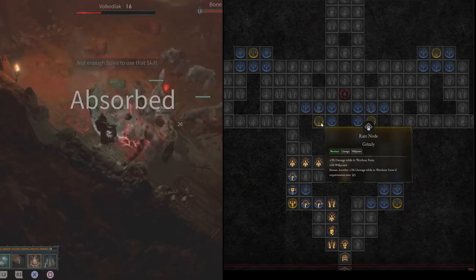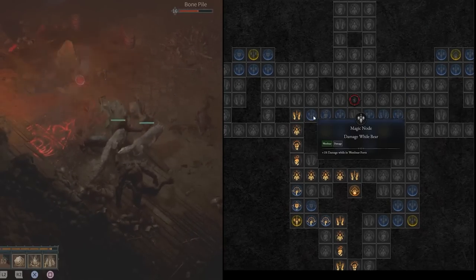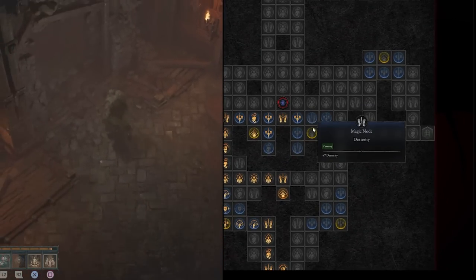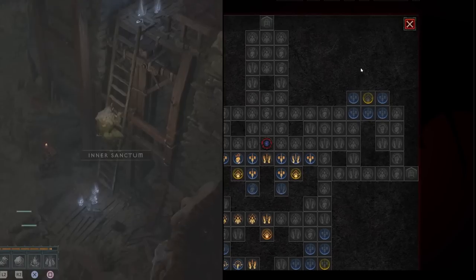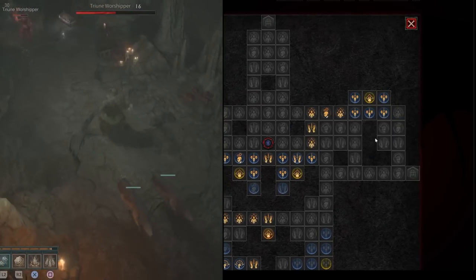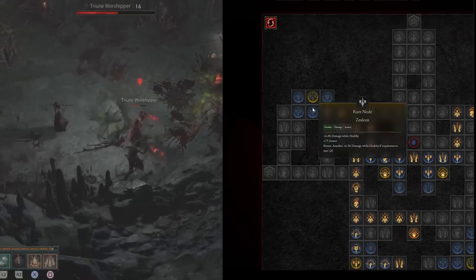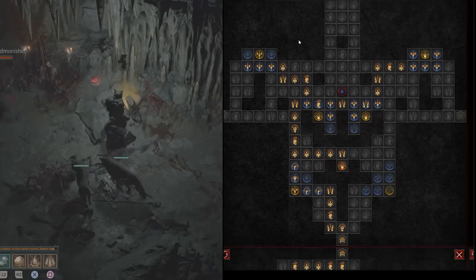Get every rare node on Survival Instincts — plus 5% damage in Werebear form, which is permanent thanks to Insatiable Fury. Get the glyph socket, some armor nodes, Werebear damage and overpower damage nodes. Also pick up damage-while-healthy nodes: increased damage while healthy and another 6.2% damage while healthy. At this point you have pretty much all the offensive things you can get.